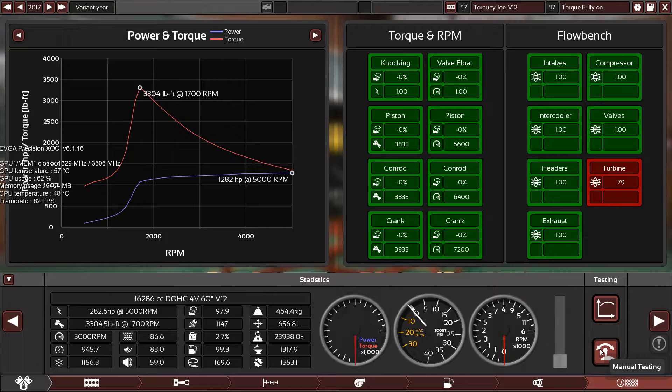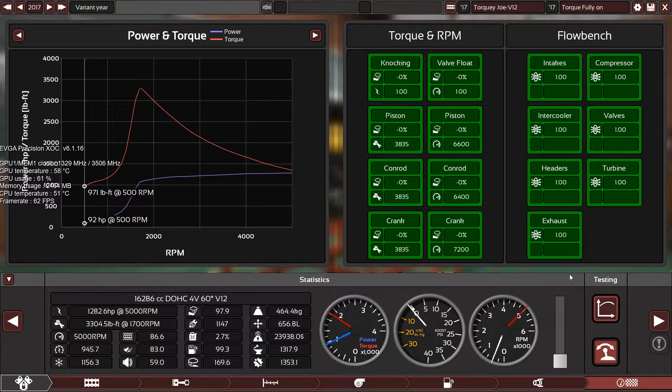Nine hundred pound-feet of torque at idle — oh my god, 971 at idling at 500 RPM, and that's without the turbo spooling yet! One thousand, eleven hundred — all this without the turbo, guys!